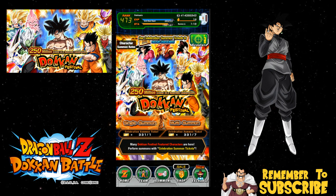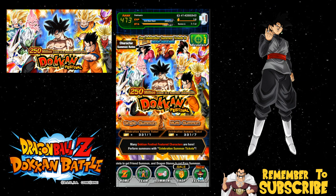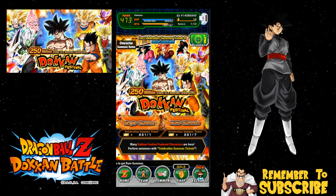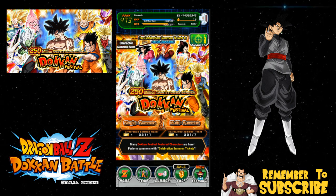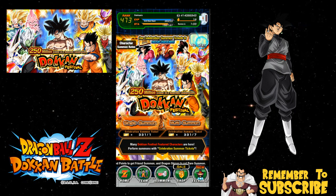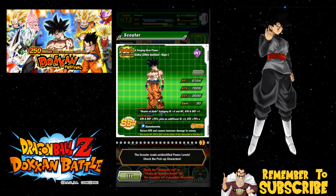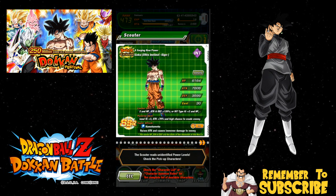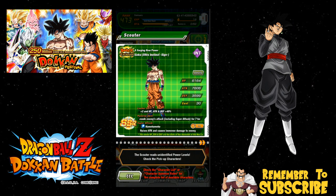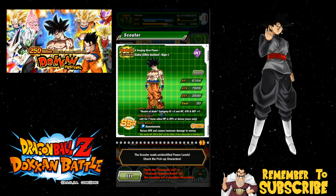I don't want to do the math on what this cost, but on this banner all the OG LRs are available. I'm really hoping to pull the TEQ Goku Black. Important tip: do NOT use your Redstone until you've used all your tickets on this banner, because you could end up using your Redstone on a character you pull multiple times from tickets. Wait for the Redstone.